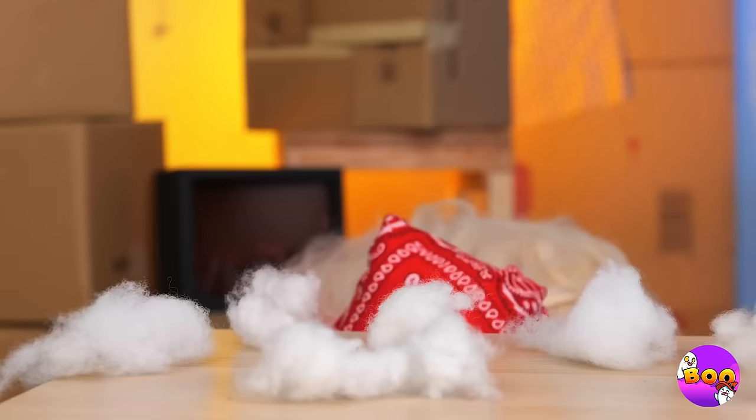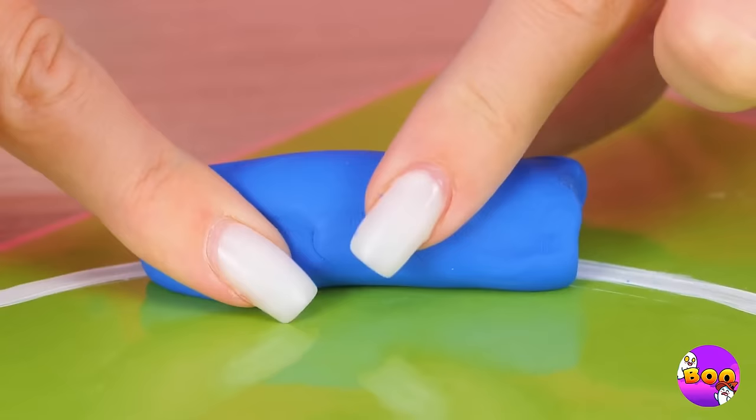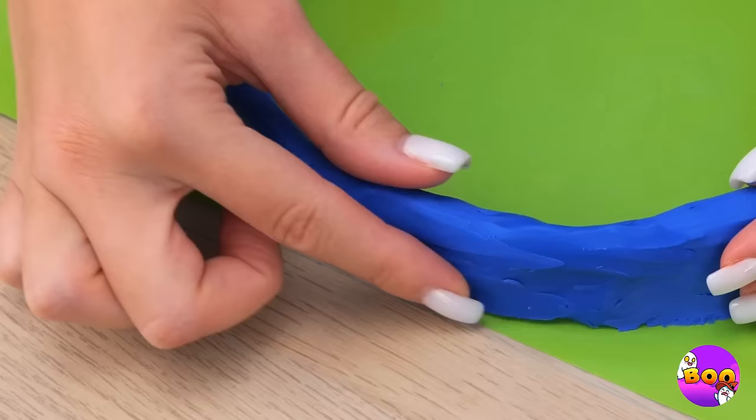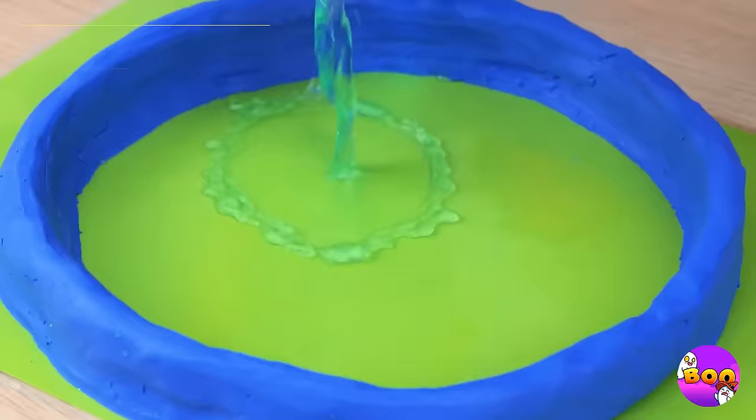What happened? It's okay — we can make a new one. Just roll up some glue or clay into a nice big blue circle. This would make a great pool! Let's add some blue water, complete with magnetic fish — they make for an easy catch.